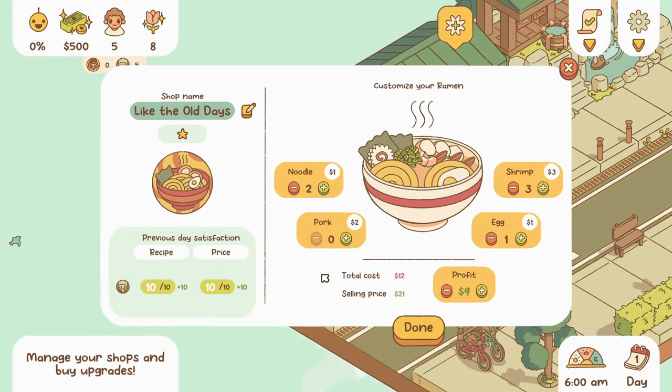Let's get started. We're starting off with 500, which is more than last time — great! We have eight beauty probably because of this over here, which is really pretty. We're starting with a ramen shop and a house. We can upgrade the ramen shop or manage it. The recipe is already 10 out of 10 and the price is 10 out of 10.